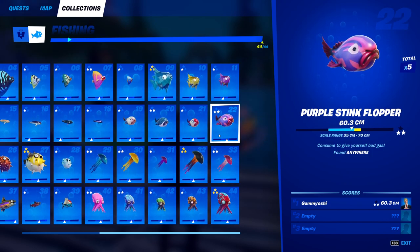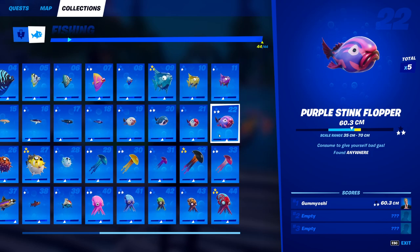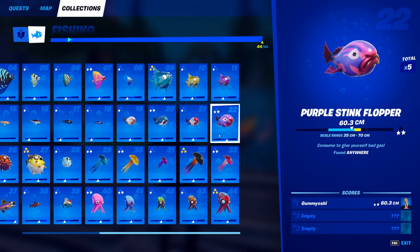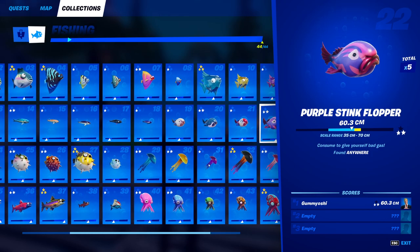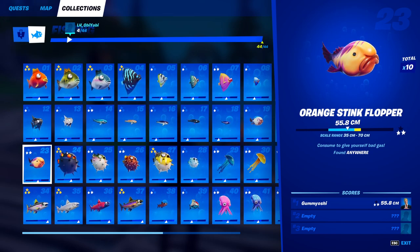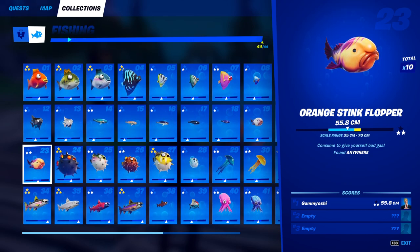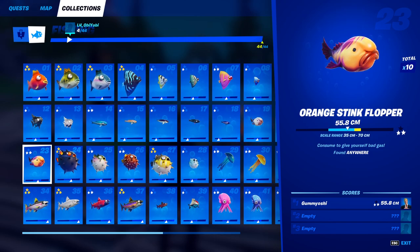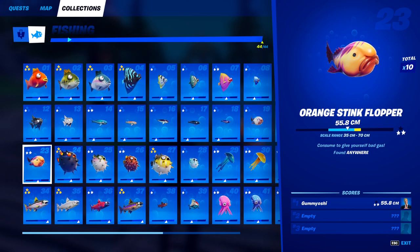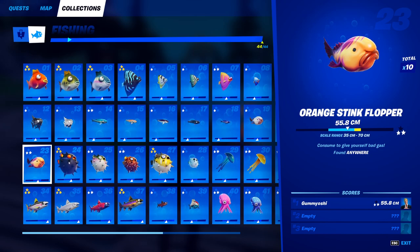For fish number 22, the purple stink flopper, you can catch this guy literally anywhere — no special fishing rod, no nighttime requirement, no specific area. You just need a fishing rod or a harpoon gun and a fishing hole. For the final stink flopper, the orange stink flopper, like every other stink flopper it can be caught anywhere on the map. All you need is a normal fishing rod or a harpoon gun and a fishing hole, and you'll catch your 23rd fish.